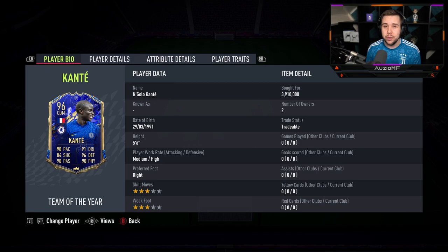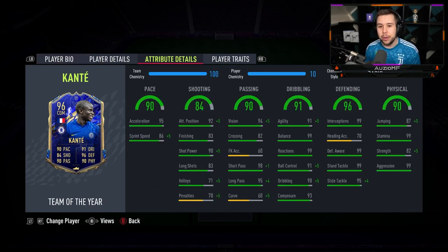If we are talking about the price he's going for, let's not talk about it. The chem style — basic chem style is what I've gone for, but there are so many chem styles you can use on this card. The anchor is good, the hunter chem style is good. Imagine saying a hunter chem style on N'Golo Kante — who would have thought?